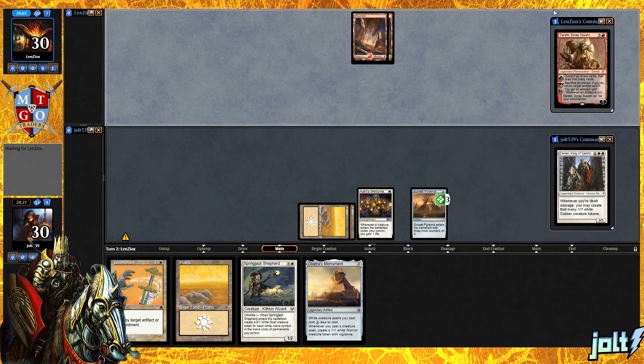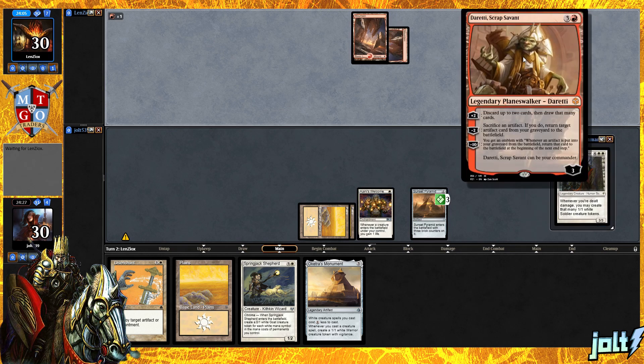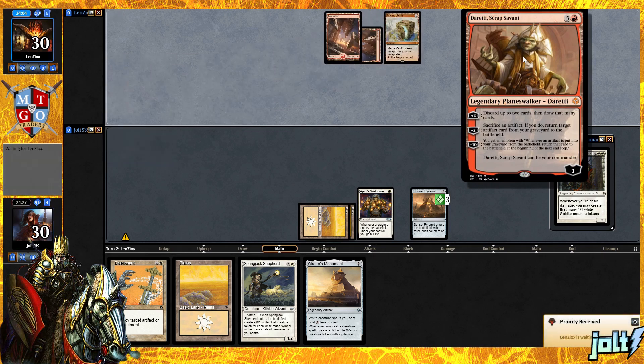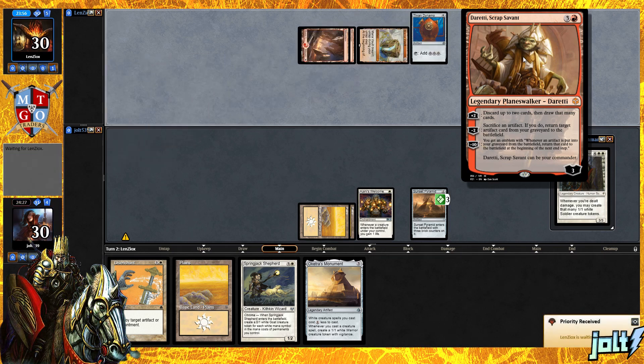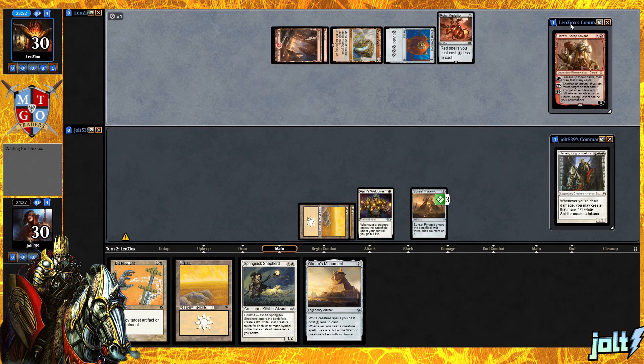So long story short: deal damage, you get that many 1/1 white tokens. We're playing against a Dreddy Scrap Savant. Plus two: discard up to two cards, then draw that many cards. Sacrifice an artifact — if you do, return target artifact card from your graveyard to the battlefield. Then for the minus ten ability, you get an Emblem that says whenever an artifact is put into your graveyard from the battlefield, return that card to the battlefield at the beginning of the next upkeep.